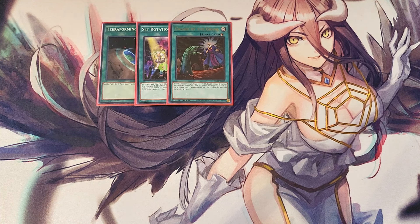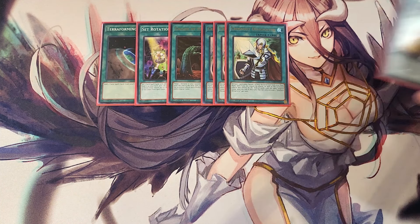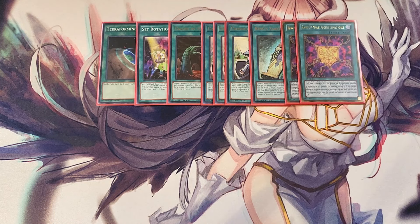We play three copies of Crossout Designator, which is extremely important alongside Called by the Grave to make sure we're not getting hand-trapped while going in for all our plays and attempting to FTK. We play just a single copy of King's Sarcophagus — you only need one because Imseti can search it. We play two copies of Rank-Up-Magic Urgent Chaos Force. This card is very important to help us make different XYZ plays and turn them into Chaos versions, making it a great two-of to rank up our monsters.